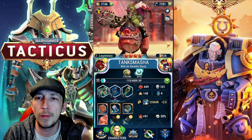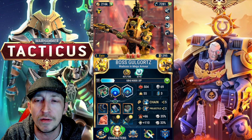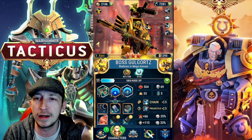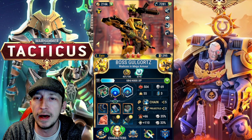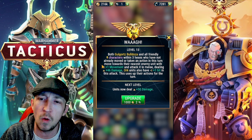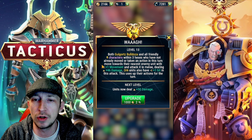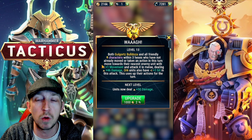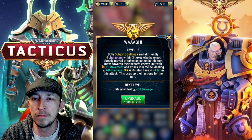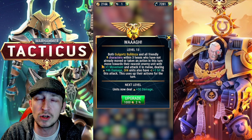He's becoming one of my favourite orcs. Last but not least we've got the Boss - the gold orc - and he probably looks one of the best orcs. I love the little grot on top of the machine gun. He's got this Waaagh skill - all friendly characters within three hexes who have not already moved or taken an action move towards the nearest enemy unit with a plus one movement, plus 46 damage, and orc units also get a plus one hit in that attack. It uses up their actions for that turn - it really spurs them on.